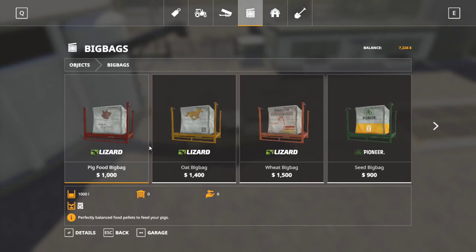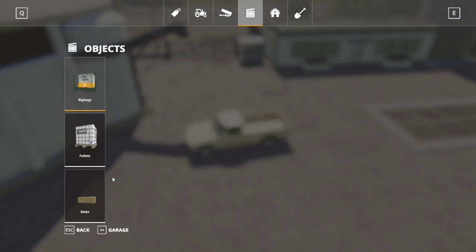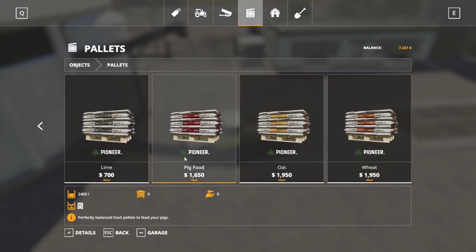Finally, pig food: in-game standard big bag is $1,000 per 1,000 liters — that's actually pretty pricey. The modded pig food pallet is 1,650 for 2,400 liters — $688 per 1,000 liters — which is more reasonable. Buying it in bulk at the Silo Master is $2,800 per 1,000 liters — very, very expensive. To keep things a bit challenging, I'm going to require that we buy at least six pallets at a time, since we're in No Man's Land and a delivery truck needs to make it worth the trip. Six pallets comes out to over $10,000, which we can't even afford right now.